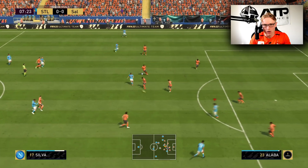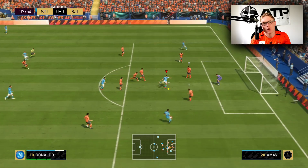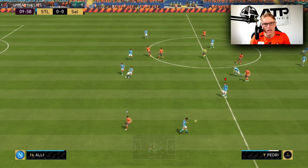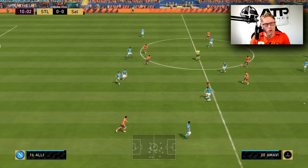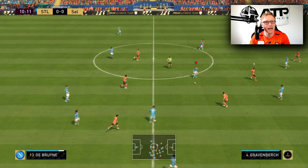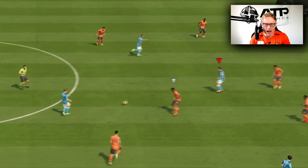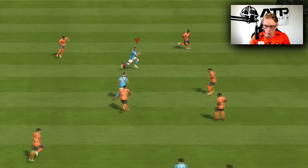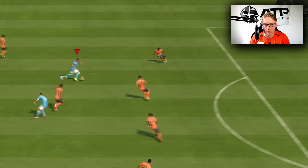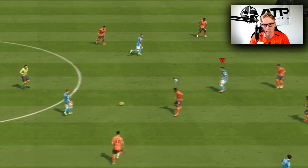If you have it on 'Get in Behind' and you're struggling to get the ball into your attackers, that could be why — your runners are always making runs, which is good. But if you're struggling, what I recommend is putting it on 'Mixed Attack'. Your attackers will show for the ball sometimes, but also make runs sometimes, and the AI will determine the best option for you in that situation.